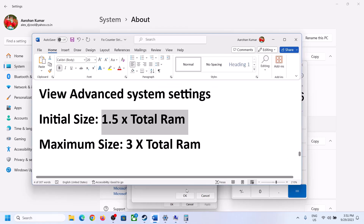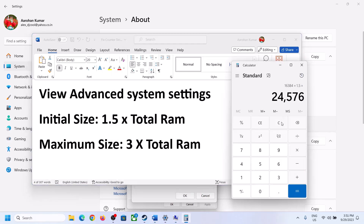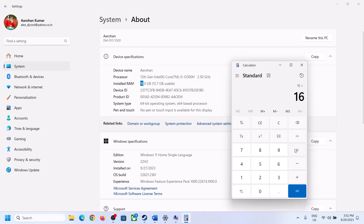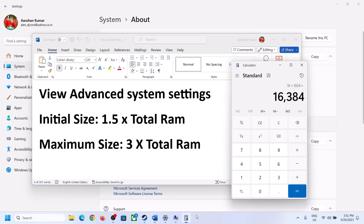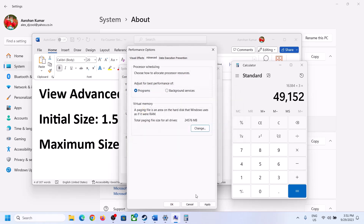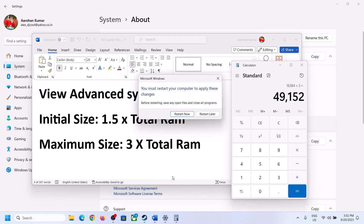The maximum size is 3 times your total RAM in megabytes. For 16 GB of RAM that equals 49152 MB. Enter these values, click Set, then click OK, Apply, and OK again. Restart your computer after making this change.